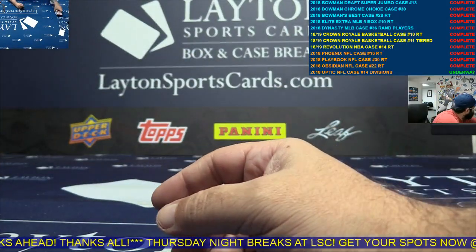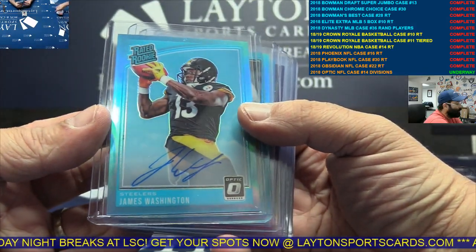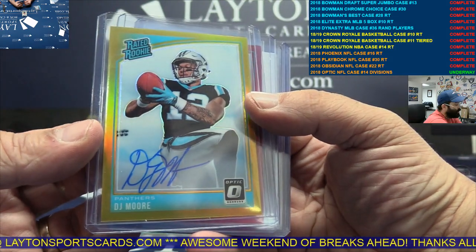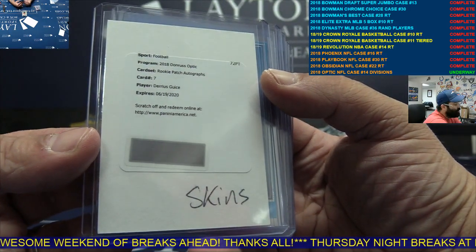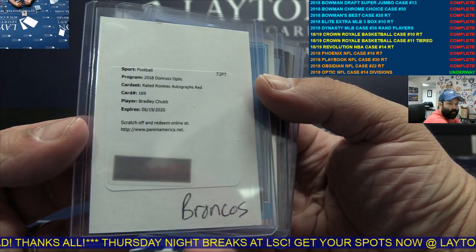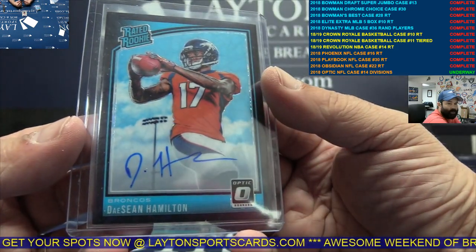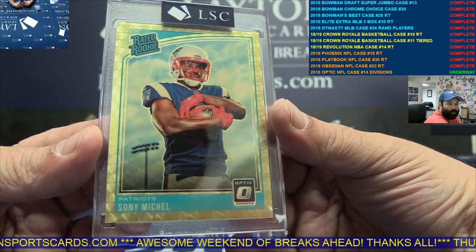All right guys, that does it. Quick recap: James Washington Aqua Auto, AFC North. Ian Thomas Aqua Auto, NFC South. Another Ian Thomas Aqua Auto, NFC South. Ryan Izzo Blue Auto, AFC East. DJ Moore Gold Auto to 10, NFC South. Red Auto Alex McGough, NFC West. Darius Geis RPA, NFC East. Calvin Ridley Auto to 50, NFC South. Bradley Chubb Rated Rookie Red Auto, AFC West. Sam Darnold Auto to 50, AFC East. Black Velocity Auto to 25, Lauletta, NFC East. Black Velocity Auto to 25, Deshaun Hamilton, AFC West. And the gold vinyl 1-of-1 Sony Michelle for AFC East.